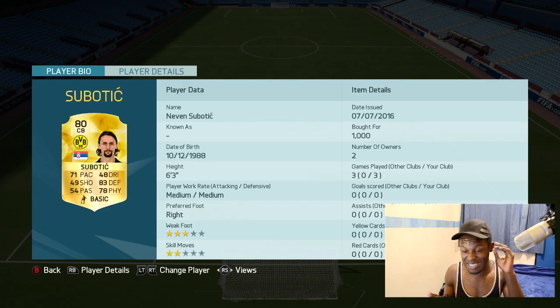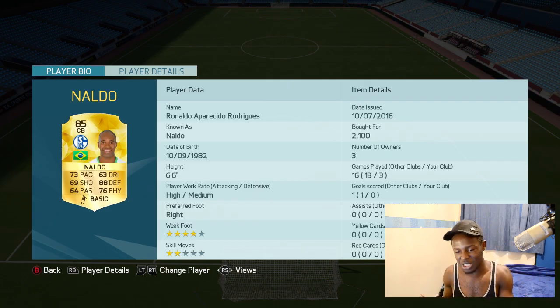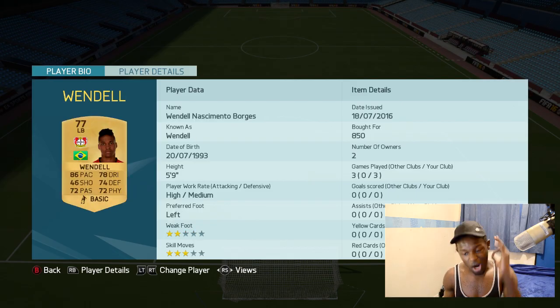Supertich is a solid centre back — decent work rates, decent stats: 83 defending, 78 physical. Not too bad, and quite cheap, which is why he's in this team. The new transfer Naldo has gone to Schalke, and in terms of centre backs on the game he's probably one of the most overpowered — 6-foot-6, 88 defending, 73 pace, 76 physical. Left back is Wendell, a non-rare card. A lot of people don't use him, but he's effective — definitely try him out, he'll surprise you.